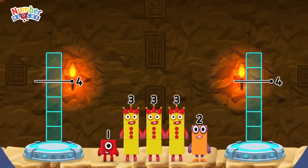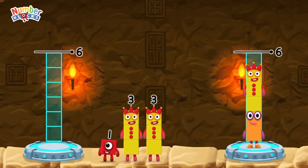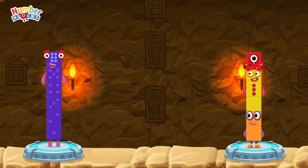Share the number blocks evenly to make two groups of six. 2, 3, 1, 3, 3. You solved it! Three plus three equals six.